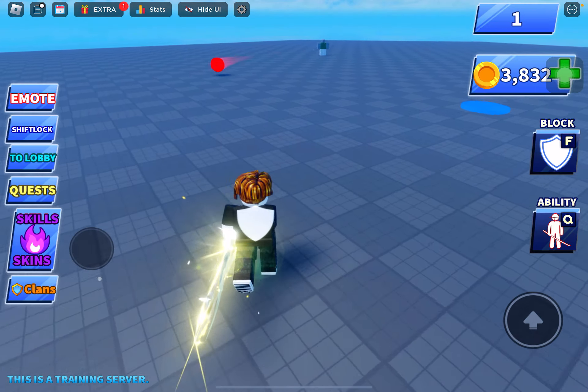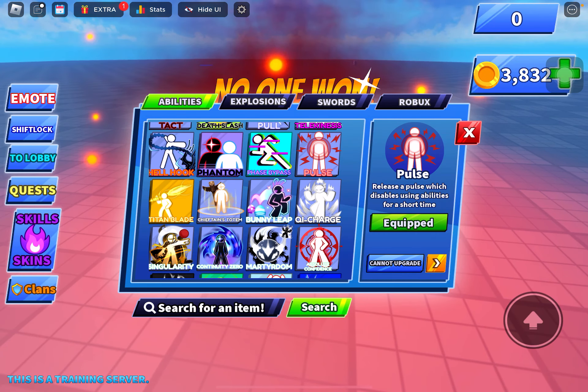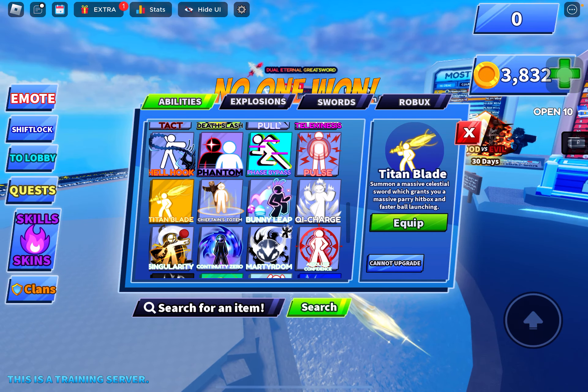Time for Pull — I don't know what that does. Titan Blade — this is actually one of my favorite abilities. It just makes you have a big sword. Quite boring, but it actually works.